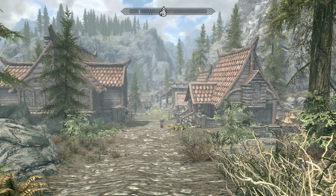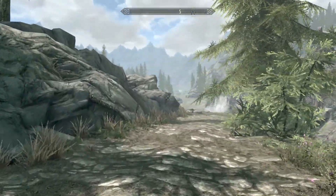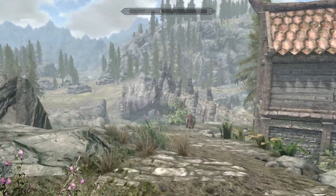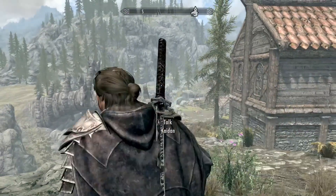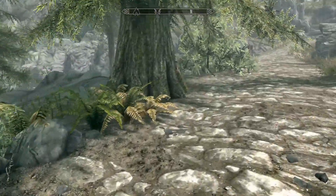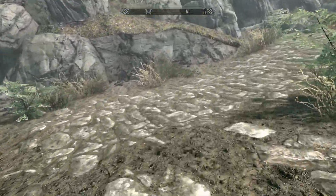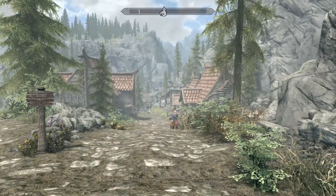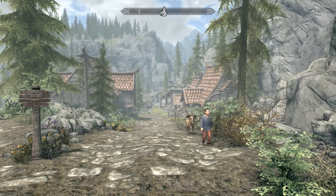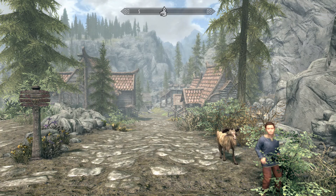I think it would have been nice if you placed a player home somewhere — just for the player to use. This goes around the back of Dragon Bridge. This is Roderick's Dragon Bridge. I am Gijara. I'm Miss Milo 7. This was done by Alistair Roderick, and ported by Skyfall 515.